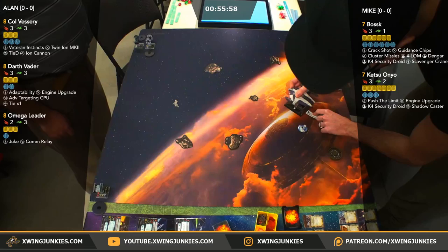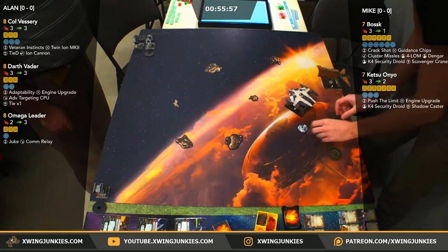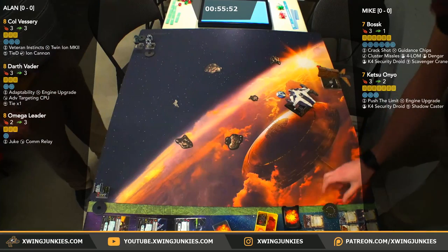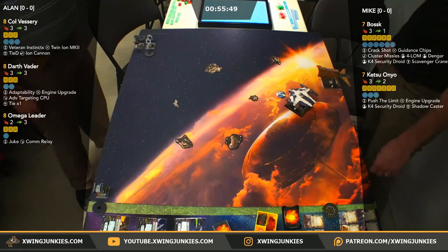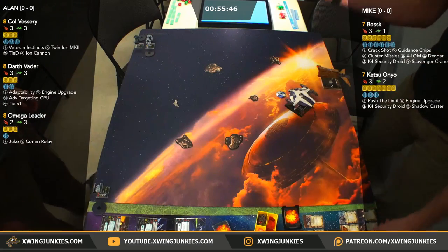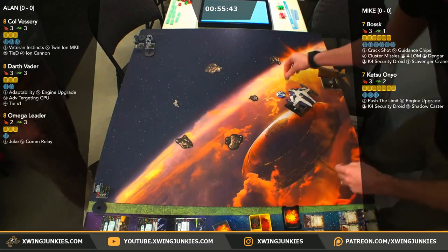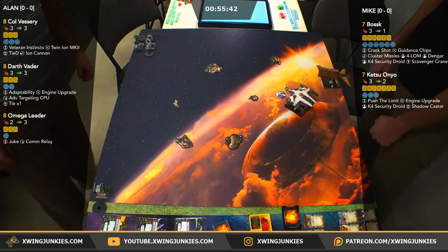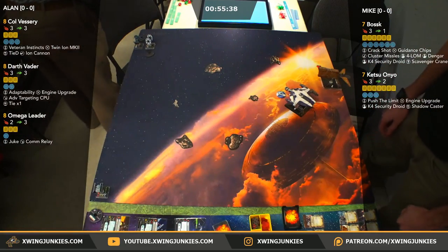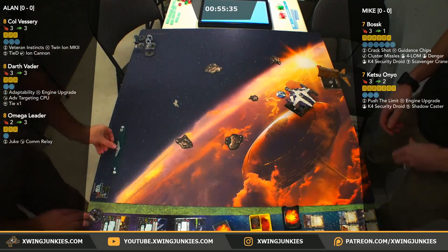Ketsu is going to turn — sorry, not Asajj, Ketsu. He's seeing the Asajj Shadowcaster on the board, and he does have that ship beautifully painted like Asajj's Shadowcaster. Anyway, he's turning in Ketsu here. Looks like he's going to be going after Omega and the Tie D. Mike figures he can take Vader off the board pretty easily if it comes down to one of his ships versus Vader.